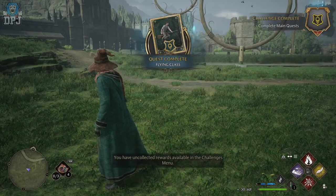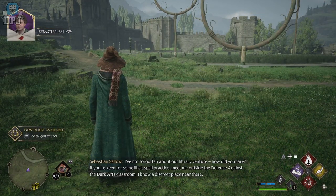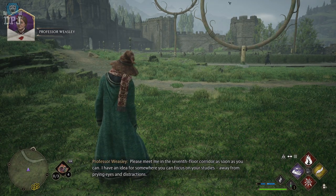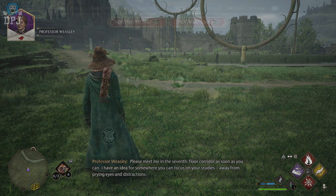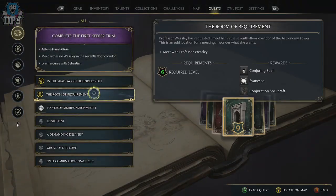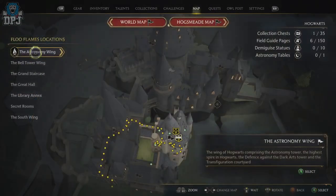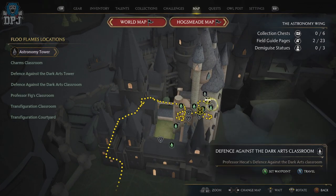Once you've done the Flying Class quest — which is a pretty fun one — you'll see owl post pop up on your screen. You'll get a few letters from a few NPCs, and the one you want to look out for is Professor Weasley's. Once you've got that, you'll open up her next quest — simply track it, because this is the Room of Requirements quest. Go to her within Hogwarts Castle and activate it.